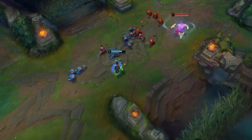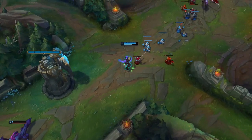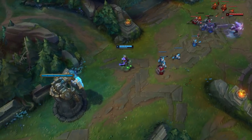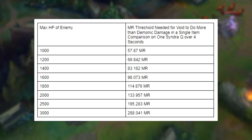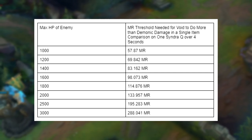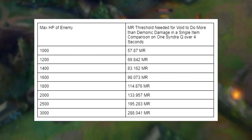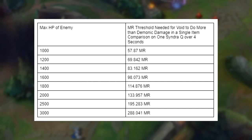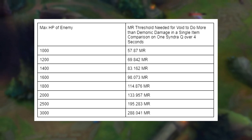Let's first look at the single item comparison. If we plot out different max HP values and determine the MR thresholds needed for void staff to do more damage than Demonic Embrace, you get this data. As HP increases, so does the threshold for MR. You might interpret from this that void staff is usually better, but we have to consider that we're only comparing two items here — not any full builds. This is just a one-on-one item comparison.